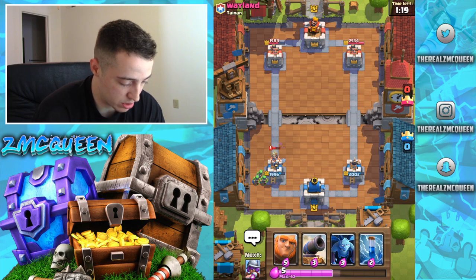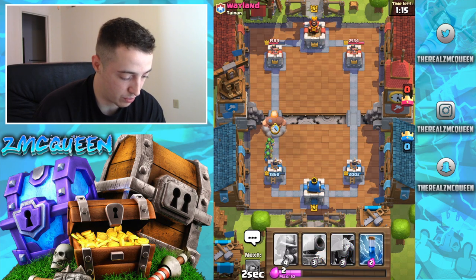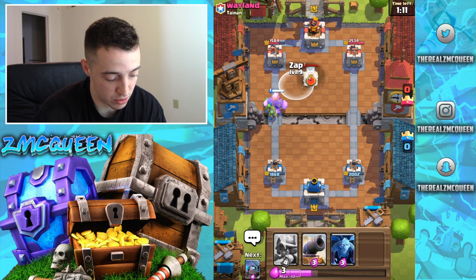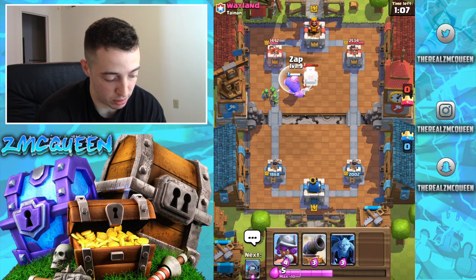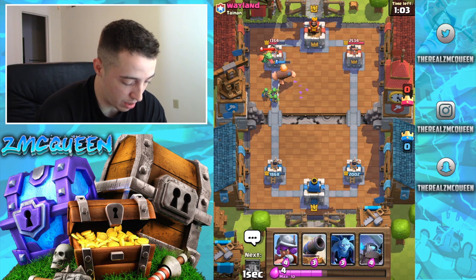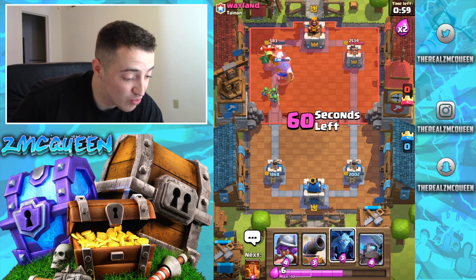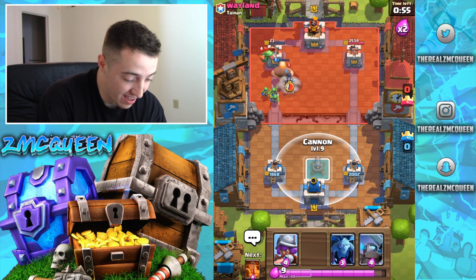Some Spear Goblins. We're gonna push really hard here again. He's gonna bring out his tombstone because that's the only answer he has. That's fine — we're gonna do a good job with my Spear Goblins too. Come on, do some damage! Holy cow, the giant is wrecking right now. He's not gonna be able to do anything. Yes! Yes!